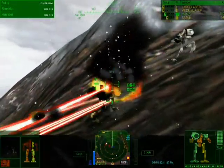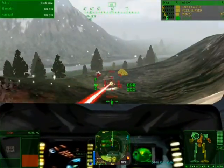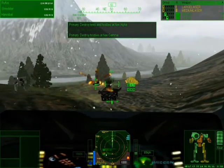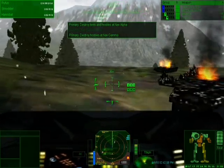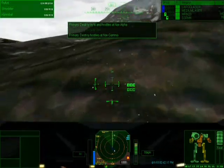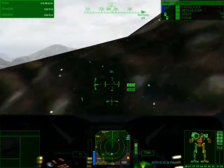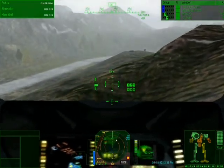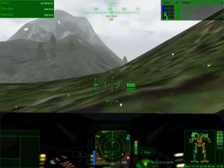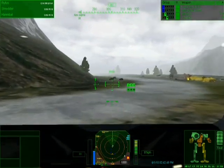Now to really destroy a mech, what you have to do is destroy both legs or the torso completely, or the cockpit. You don't want to get too close when they go down because they explode and send off a shockwave that will damage you. In previous MechWarrior games it worked differently. In MechWarrior 2, if you destroyed one leg they would just stop moving. And in MechWarrior 3, if you blew up one leg, they would just die — that would be it.